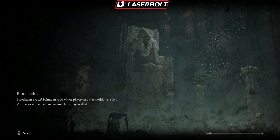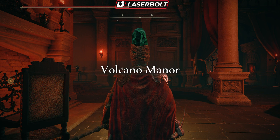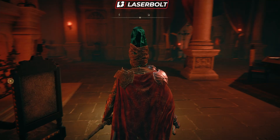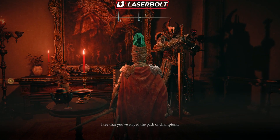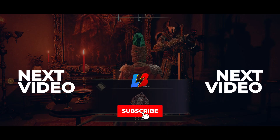After killing him, travel back to Volcano Manor and talk to her one more time. This time she'll have a bit of extensive dialogue, and this is when she actually gives us the talisman we need. And there you go — that's how you collect the Taker's Cameo. This talisman is really important because it restores your HP every time you defeat an enemy, so every time you kill someone you get your health back, which makes it really powerful.